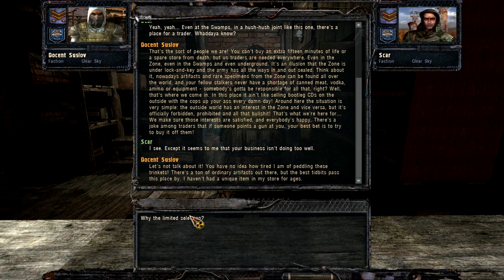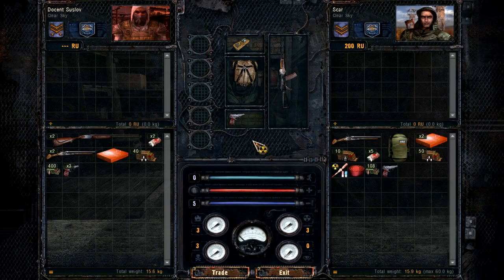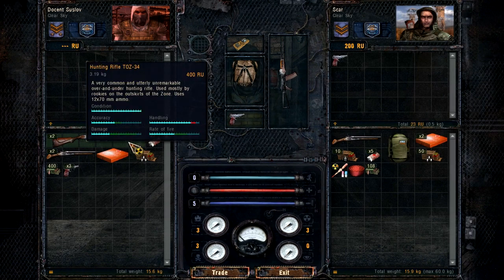Alright, I'm just going to click through this because it's trader talk. So I picked up a pistol off that guy and I might be able to sell one of these - twenty-three Rubleys for a pistol? Damn. Well, I thought that was going to be worth a lot. Oh, you've got a big shotgun right there - a very common and utterly unremarkable over-and-under hunting rifle used mostly by rookies on the outskirts of the zone. But I want that.